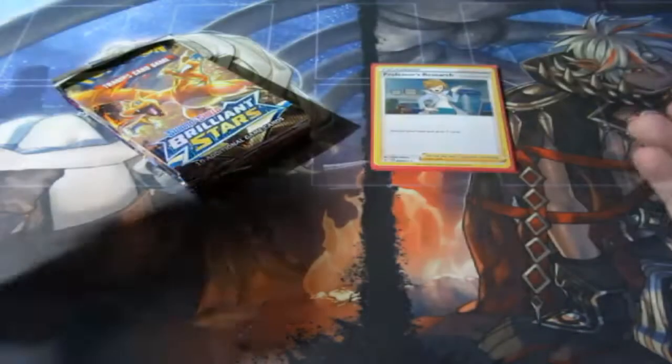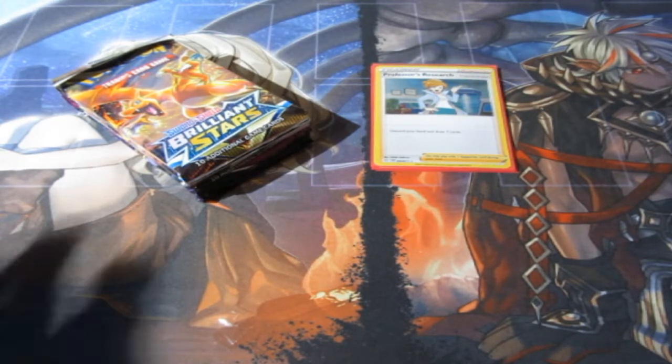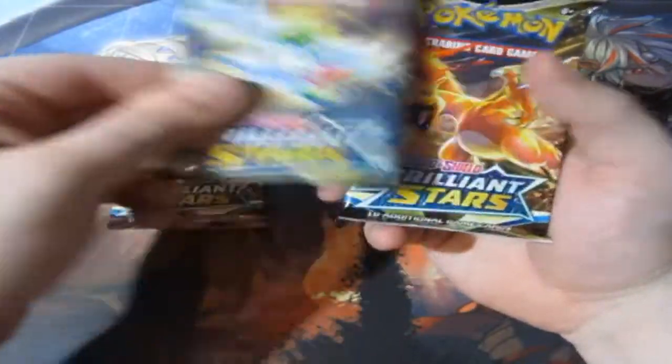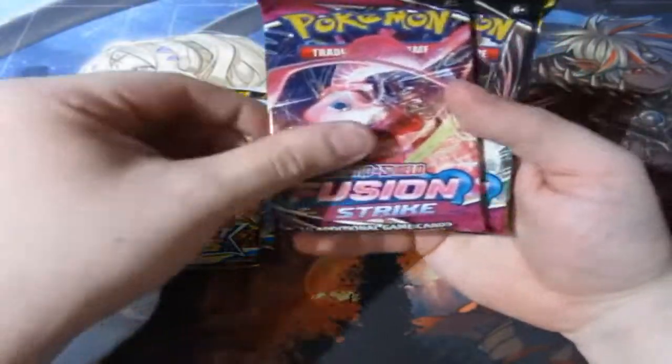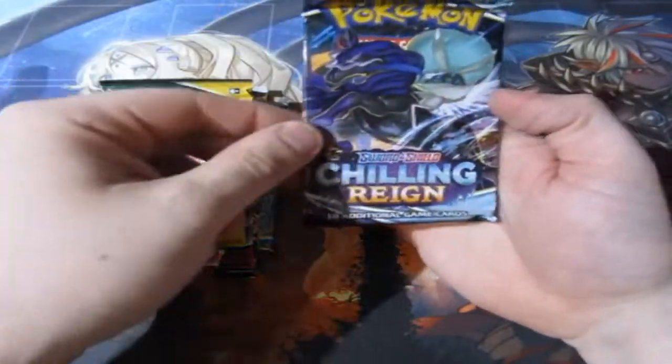What is inside Professor Juniper's booster packs? You get a lot from this little box, people — there's a lot of stuff and I like it a lot. So you get yourself some Brilliant Star, which still I love — three of them. Two Fusion Strikes, one Evolving Skies, and one Chilling Rain. Very, very nice packs.